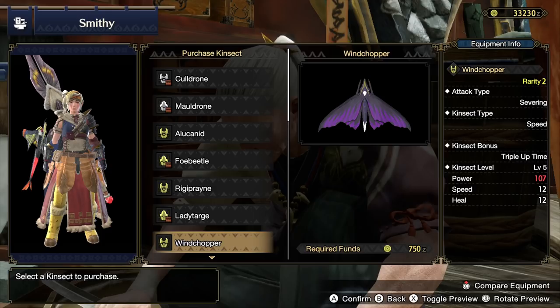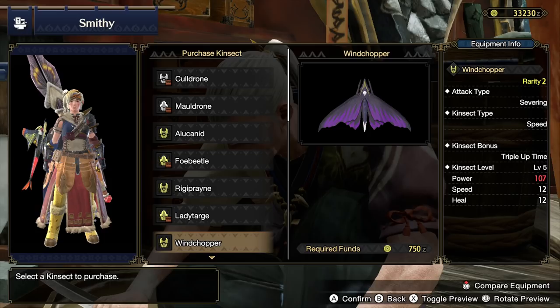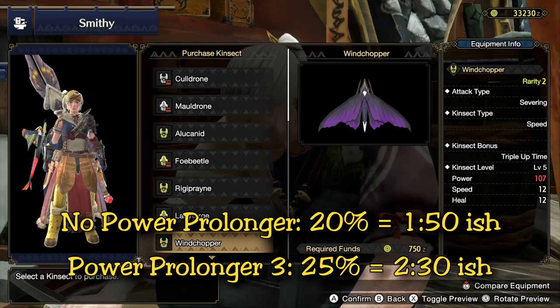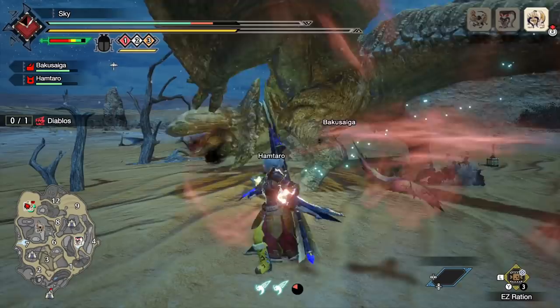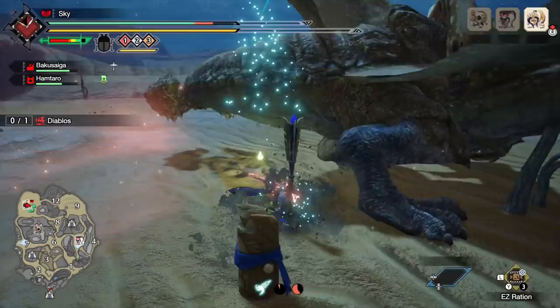If you know anything else about the fast charge bonus, let me know in the comments. The second bonus is triple uptime, which is like a boosted power prolonger. Power prolonger is a decoration that extends kinsect buff duration. Without any power prolonger, triple uptime gives about 20% extra time on your kinsect buff, extending it from 130 seconds to roughly 148–150 seconds. With power prolonger at level three you get up to 25% extra, bringing buffs to about two minutes and 30 seconds compared to the regular two minutes without triple uptime. It's a neat feature — not entirely worth a kinsect bonus slot, but it can save you two or three recharge cycles over a full hunt.